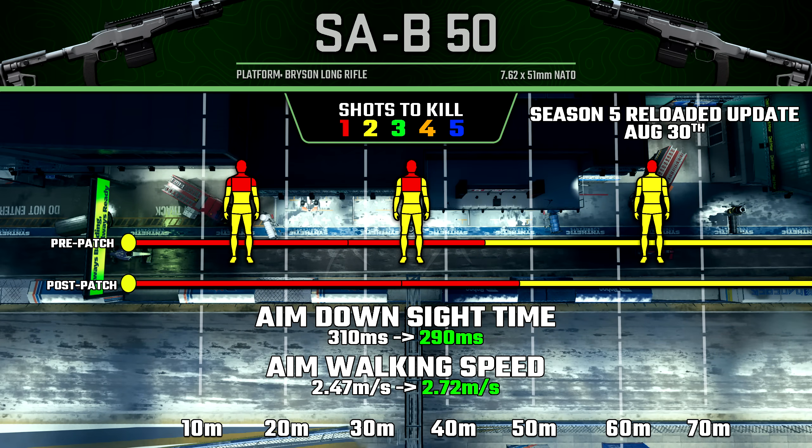With the SA-B50, first up, our damage ranges were both increased by a noticeable margin. Then our aim down sight speed was improved — even though this already had an amazing aim down sight speed for a one-shot kill weapon, it's now 20 milliseconds faster. And our aim walking movement speed was also increased by quite a noticeable margin, now at 2.72 meters per second. So the SA-B50 is noticeably better post-patch compared to pre-patch.